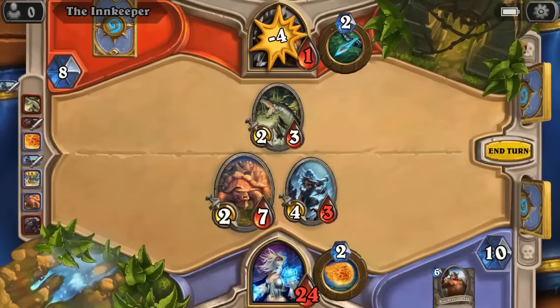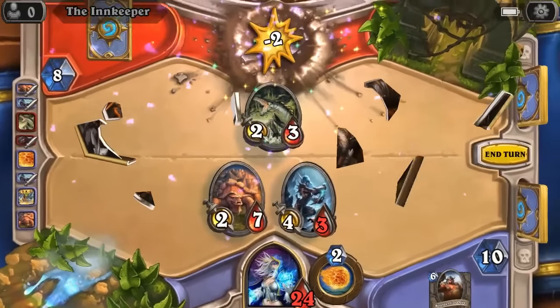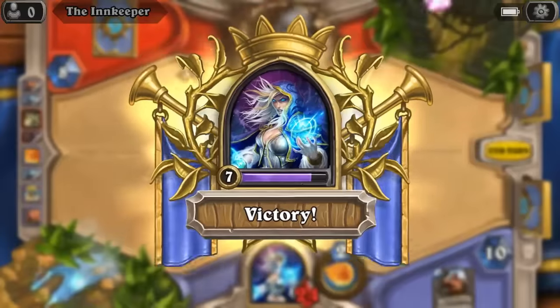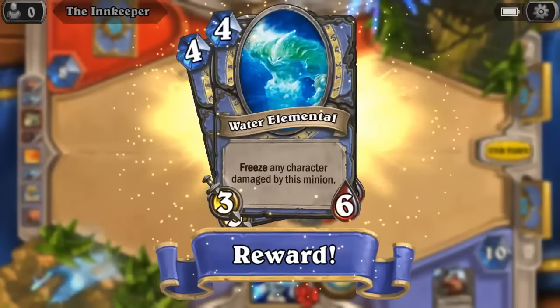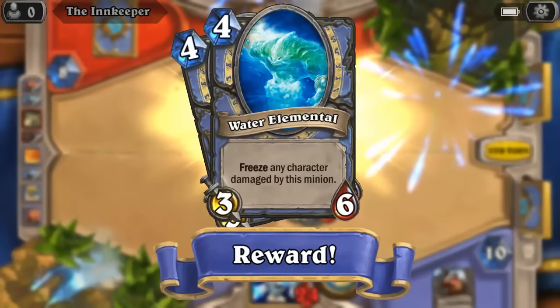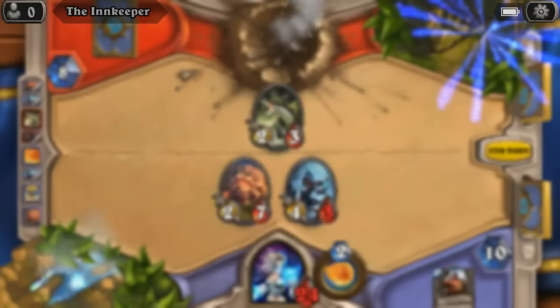Game over! That completes the quest — nice victory! We leveled up to level eight. Hunter is now unlocked. Water Elemental: freeze any character damaged by this minion — nice. I need to start weaving some of those in. We also earned a card pack!